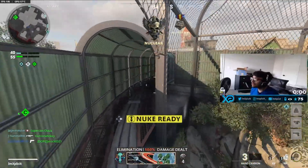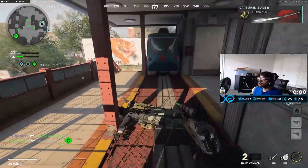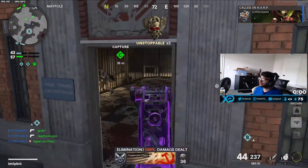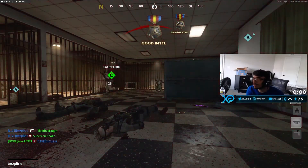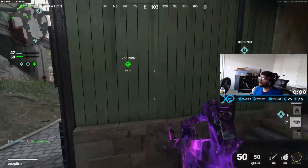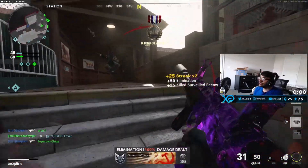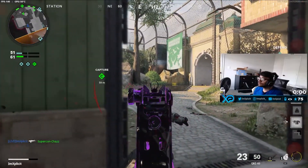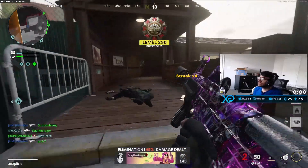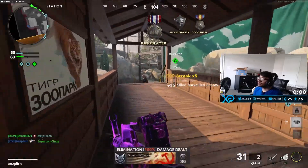30 kills — we got the nuke already, beautiful, first life! Let's call in the HARP. I think I'm gonna let them kill me and then go for a bunch of unstoppables. I just got a collateral — that's crazy. And I'm dead. All right, that works out. We got a nuclear. We just need to keep playing smart and we'll be set.